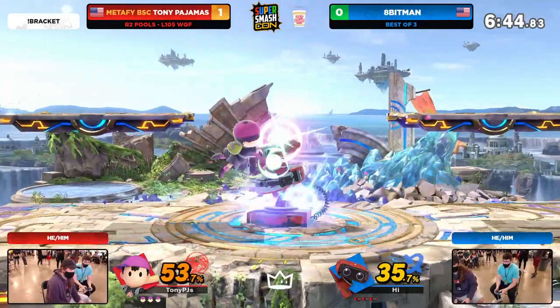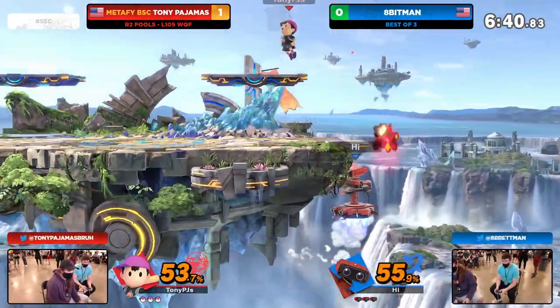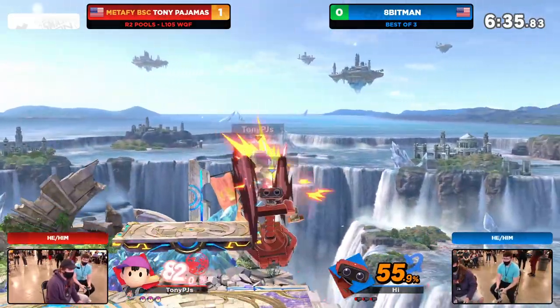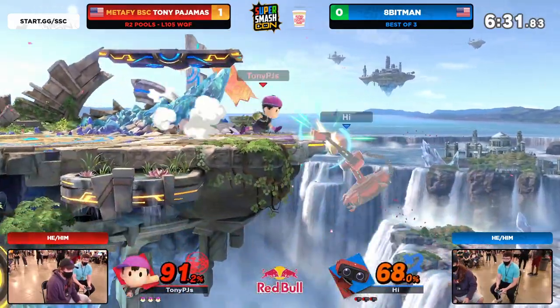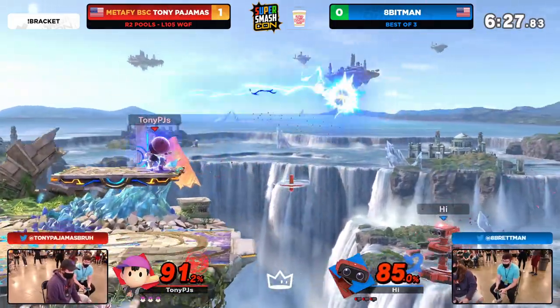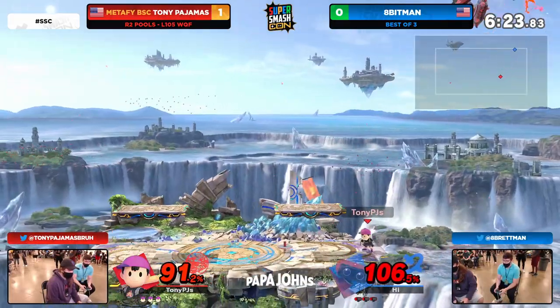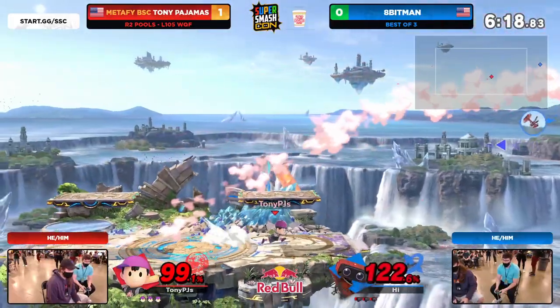Now we're here on Small Battlefield — a little bit less room to work with. Tony was doing a really good job resetting to center stage, but now it's not as easy with slightly less room, and Ape of Man is showcasing that right now. Pajamas is doing a really interesting option out of disadvantage — he is swinging significantly more often than you'd expect from Ness. He's not really utilizing that air dodge as much.